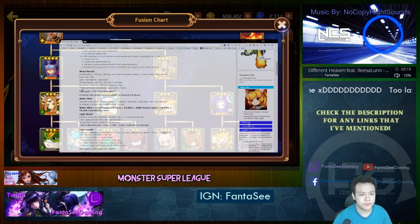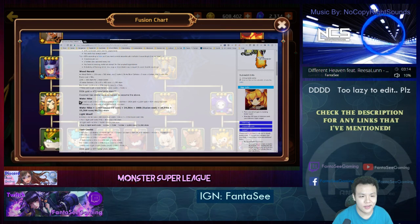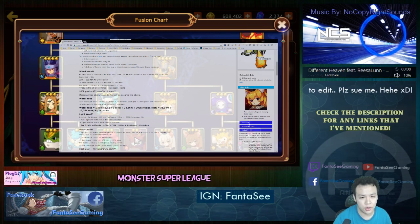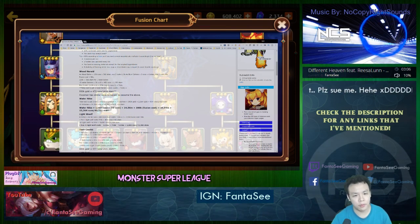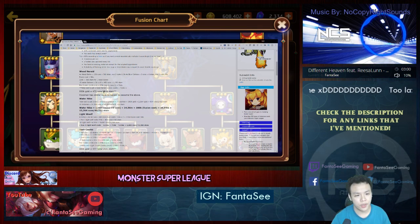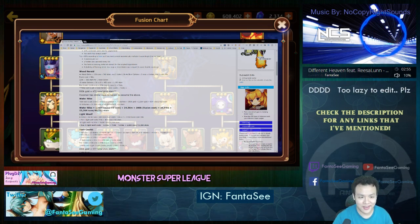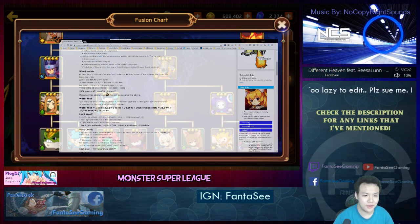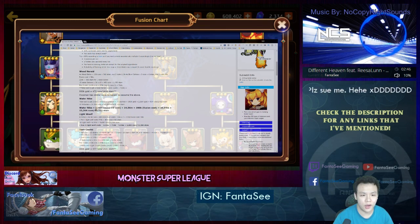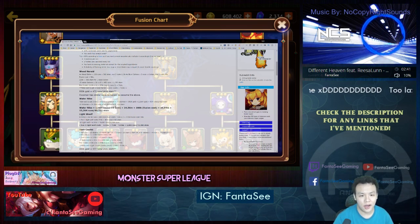The Kokamon uses a 3-star and a 2-star and also has a farmable version on the map. This guy estimates pretty much the exact same cost for Kokamon. After making both evo 3, you can fuse them into the Water Nike, which costs 1.8 million gold just for the evolution.